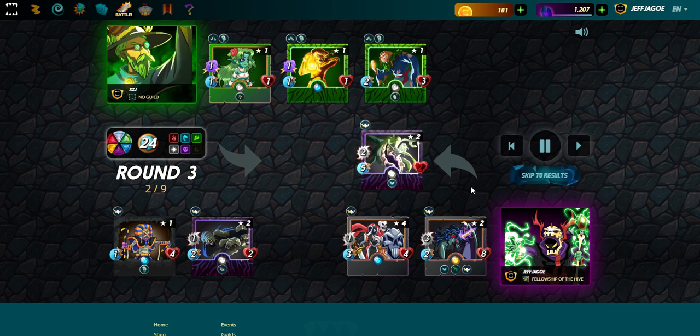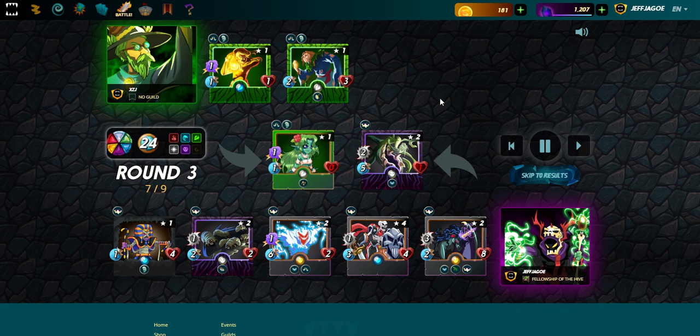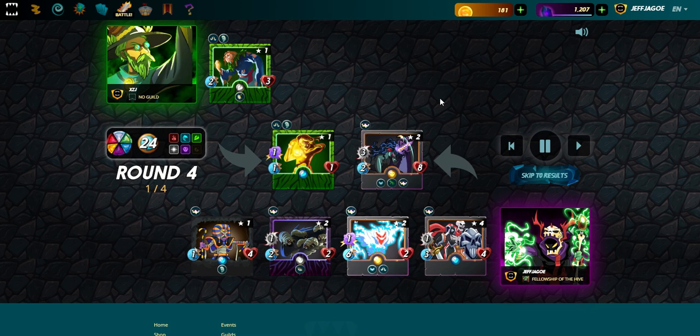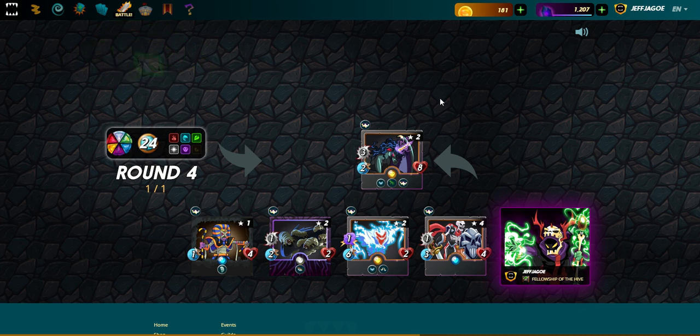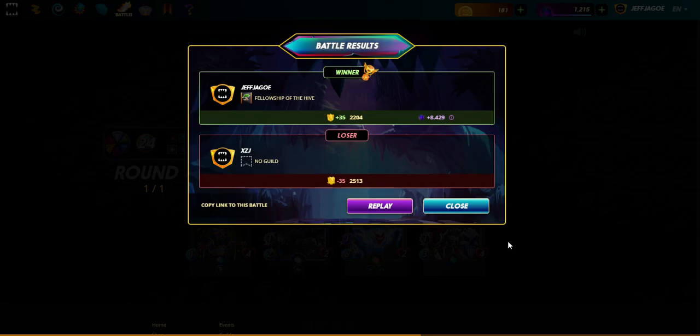Phantasm is almost dead here, but looks like we've got this one in the bag — not before Phantasm goes down though. Corrupted Pegasus and Fallen Specter are not going to have that, and that will be the game. Fun match and a nice win — we've got five cards still standing. We'll catch you next time on the Splinterlands Battle of the Week.